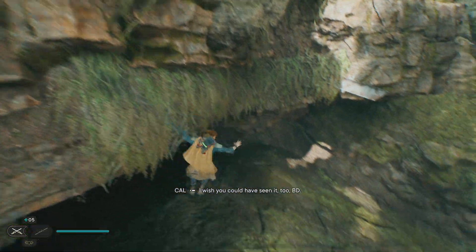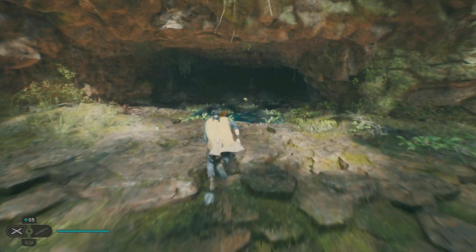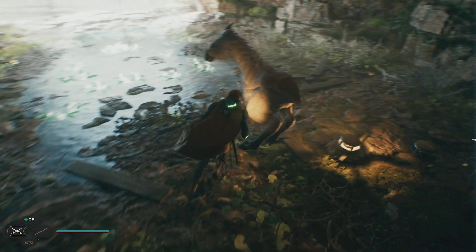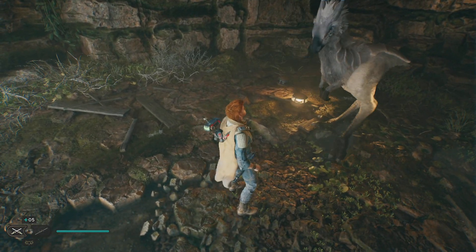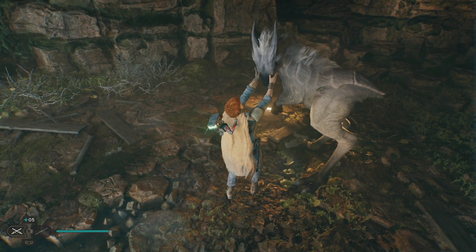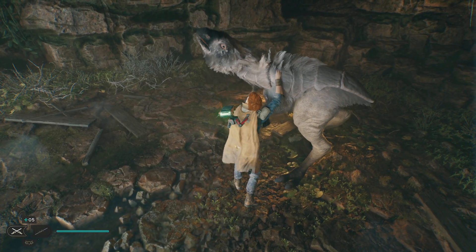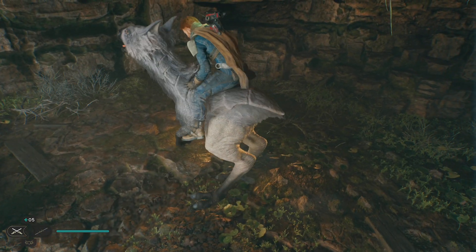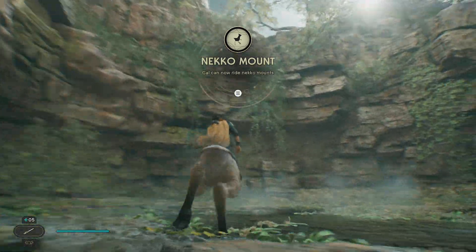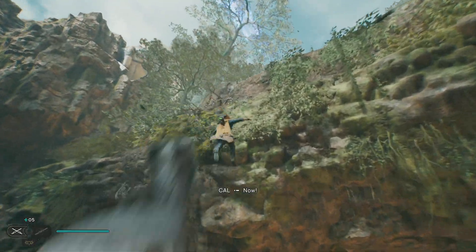I wish you could have seen it too, BD. Into the cave. How about that — I see a new map. Is there a collectible in here? Nope, so we just need to come in the front. I'll be to tame. We won't hurt you. Come on, Nekko. And there we have it. I don't think there's anything else here. Do the crazy jump? No.